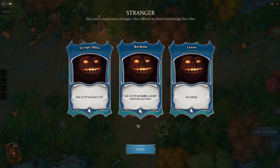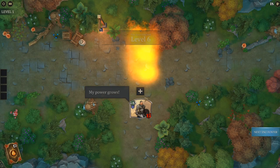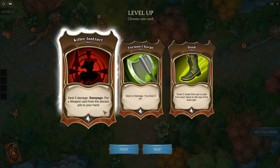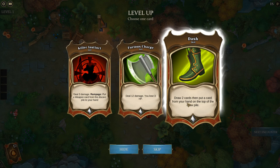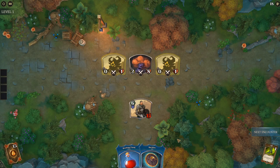Let's do another unknown encounter — 'Strange Limit: Suspicious stranger offered to share knowledge for a fee.' Options are: gain 10 XP and lose 3 HP, gain 10 XP, or exile a random card from our deck. Let's try the exile — we got rid of a curse, that's pretty nice. Card choices now: Dash, Furious Charge, or Killer Instinct. Furious Charge does 12 damage but losing 3 HP is a lot. I think I'll take Dash instead — it essentially lets me draw cards and prep for the next turn.